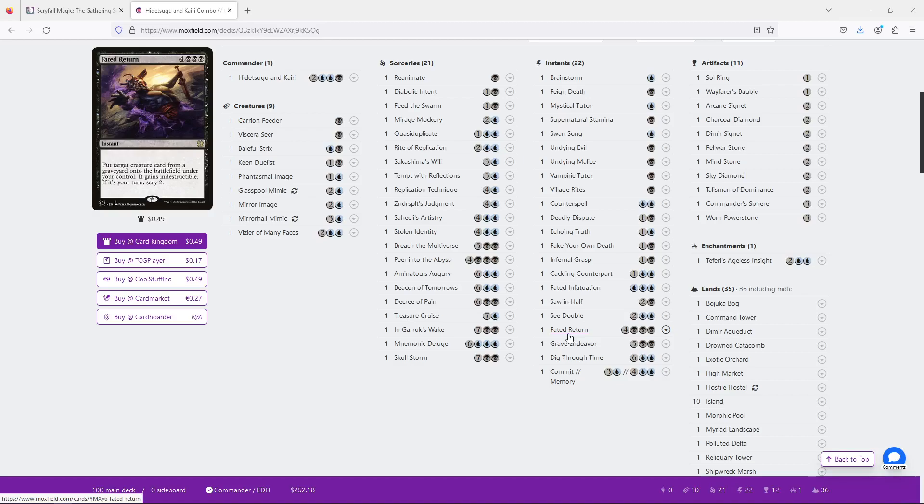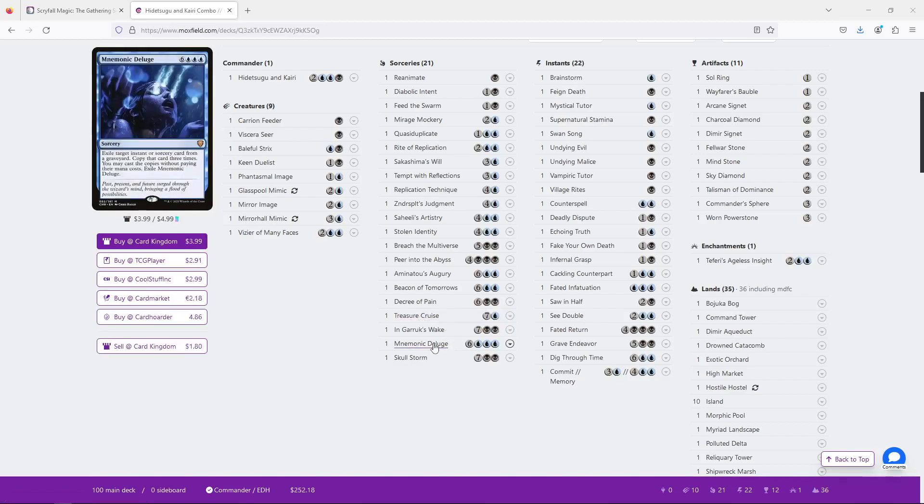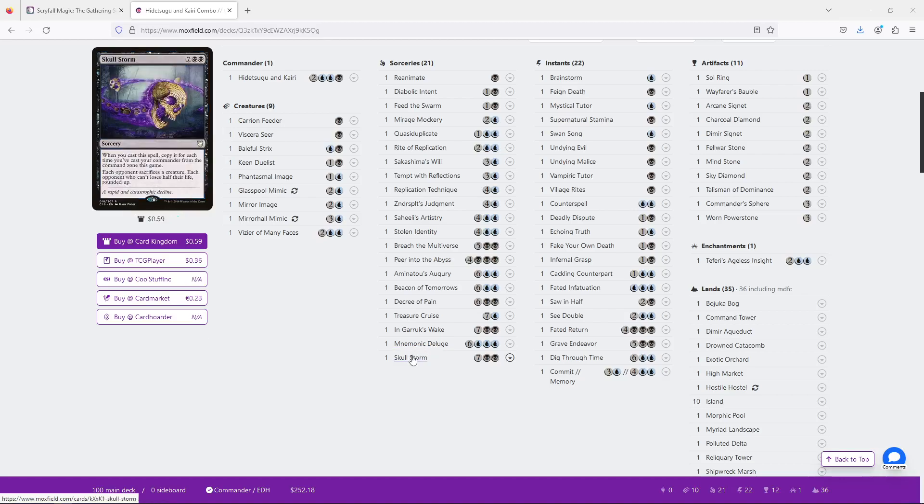Then there is the other side, where instead of just chaining triggers, you just want to cast something particularly big — like Monomania Deluge, Treasure Cruise, Skullstorm, or In Garruk's Wake — and you're just going to ride off the fact that you've cheated a very powerful spell into play, objectively gaining like seven mana. So this deck is kind of leaning into both, and I'm not going to bury the lead here: that's something we might want to adjust.